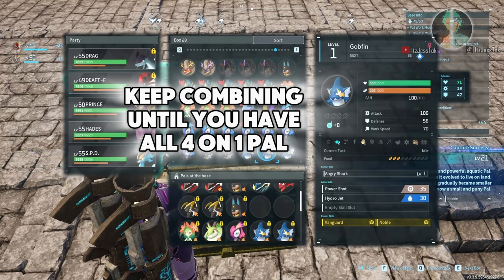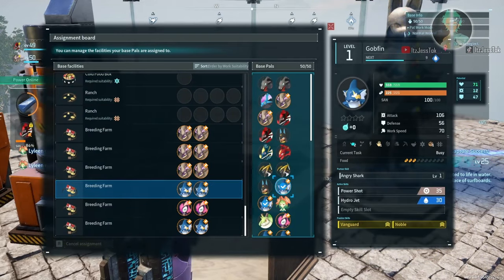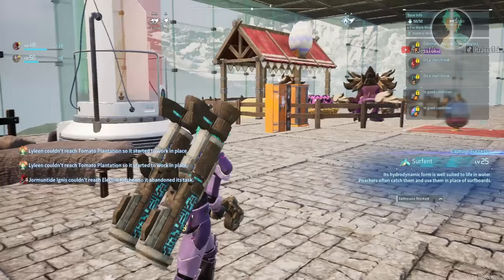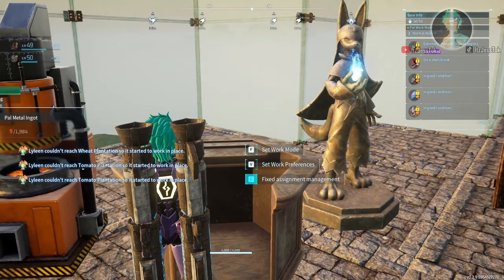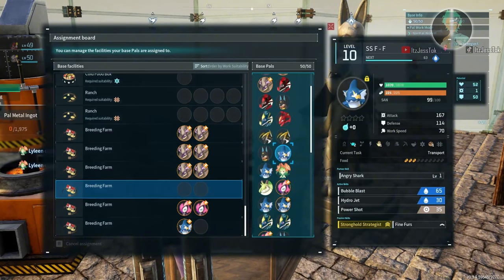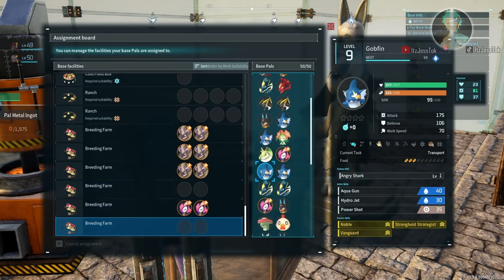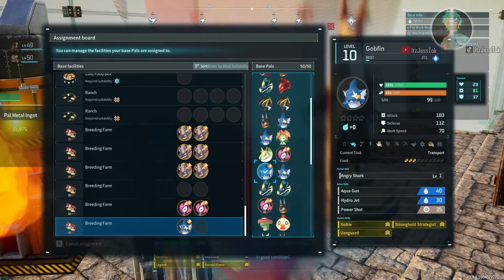Keep combining until you have all 4 passives on 1 PAL. It will take quite a while — I think I hatched maybe 100 eggs to get 5 fully, all 4 passives on. Yeah, I did hatch 100 eggs.